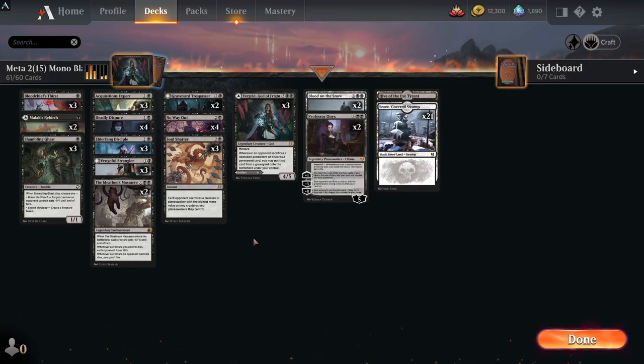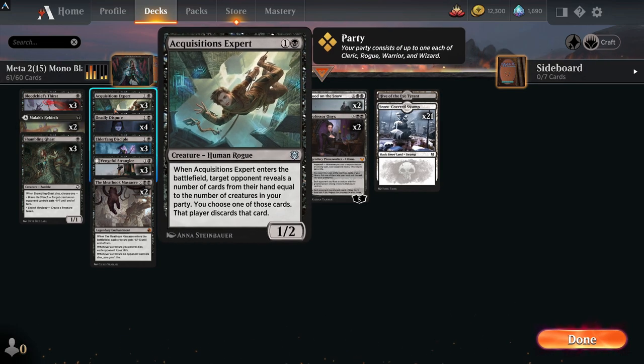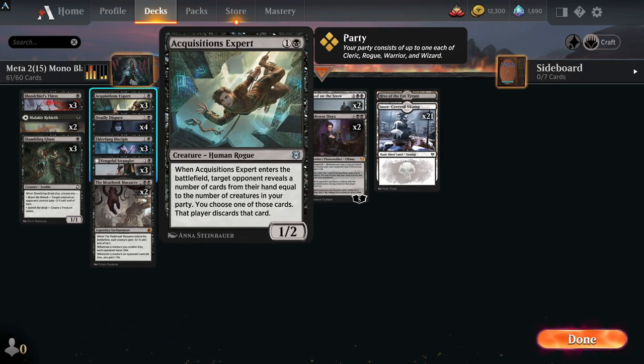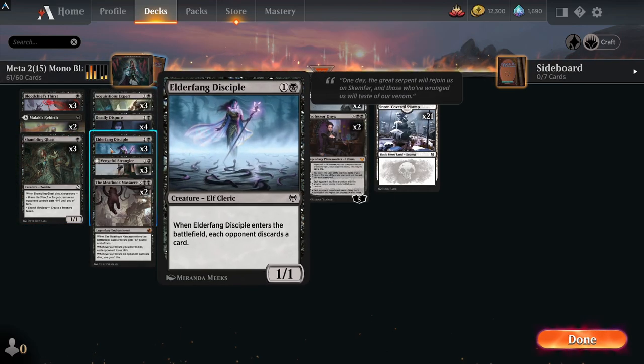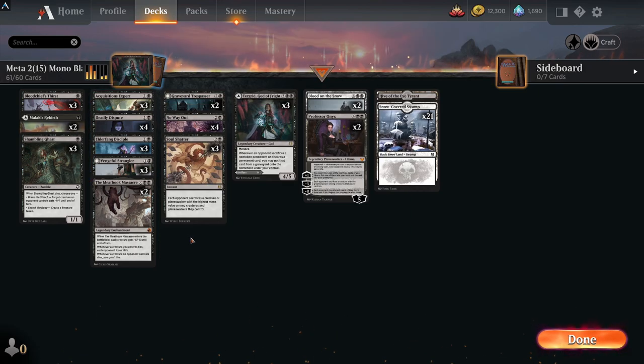The idea of this deck is to totally deplete your opponent's hand. You've got cards like Elderfang Disciple that can make your opponent discard. Acquisitions Expert can reveal cards equal to your party — rogues, clerics, warriors and wizards. We've got clerics and a rogue here, so sometimes you can get the choice of two with Acquisitions Expert.